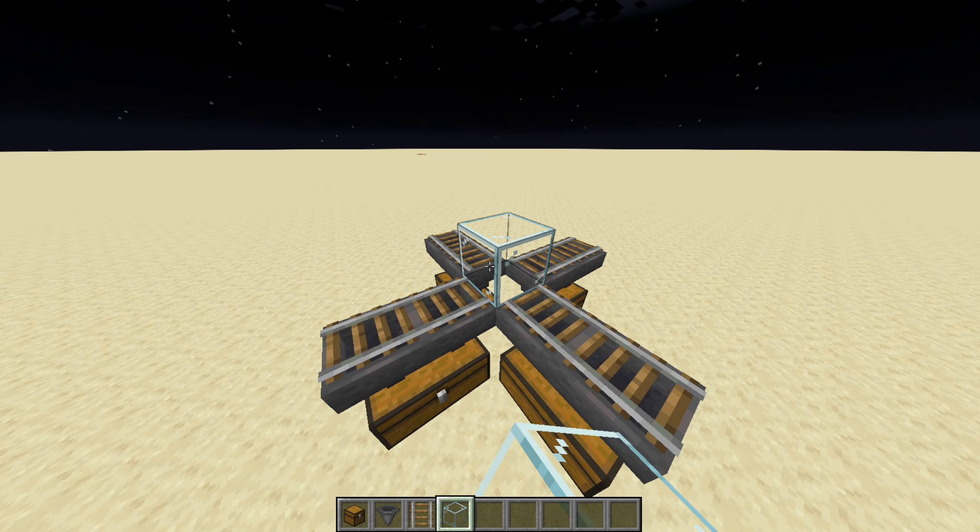Break your temporary blocks on the inside of your farm and then place your hopper minecarts on top of the rails. Once done, place chests on top of the slabs in the middle of your farm, then place another rim of glass going around the outside of your farm.